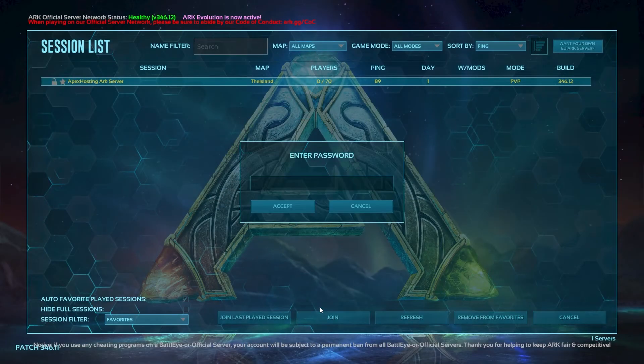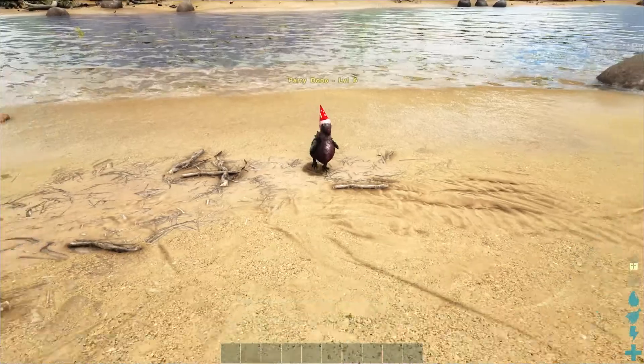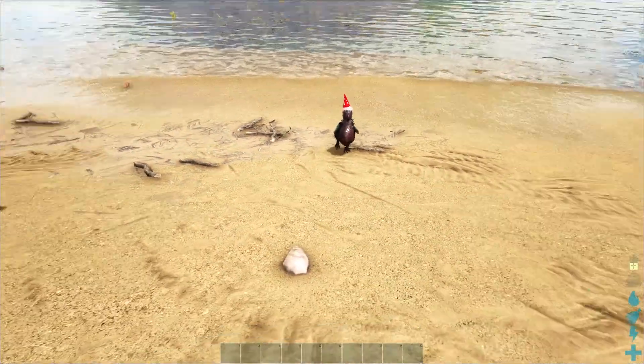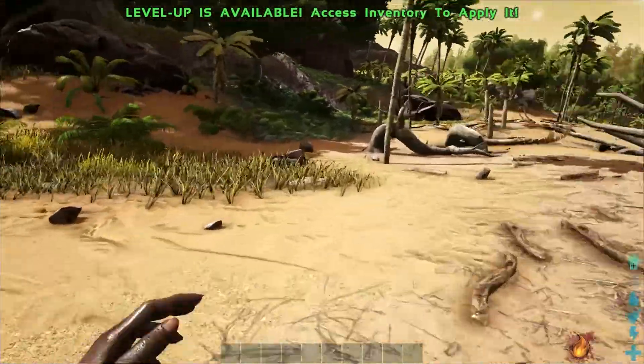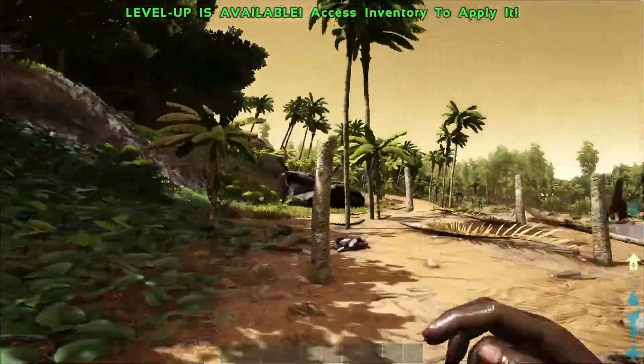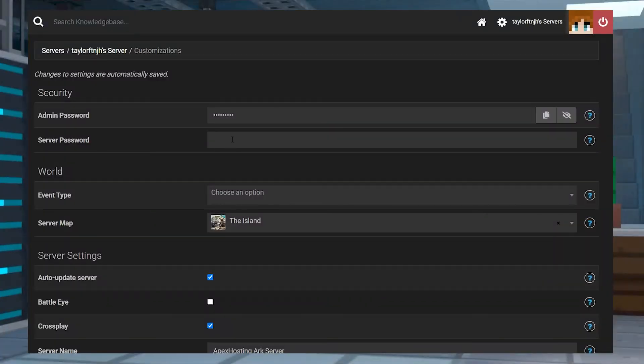With that, your server should now have a password on it, requiring any player who joins to enter it. This is a great option to make sure that only trusted people are able to join, because you can choose who to give the password to. It's also a great way to have privacy for server testing, since all you have to do is change the password again when you want to be the only one able to enter.